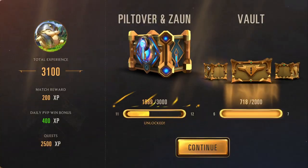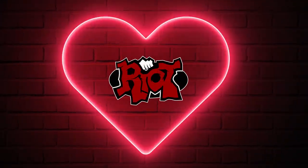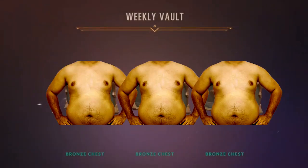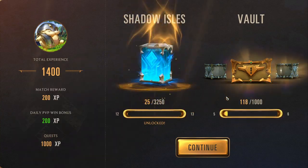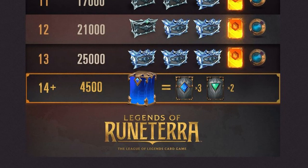The other place where XP matters is the weekly vault. While I was working on this video, Riot decided to update the weekly vault and the expedition reward system, so I had to re-edit everything. You start off with three bronze chests, which can be leveled up. Each level up will upgrade your smallest chest. It goes from bronze, to silver, to gold, to platinum, to diamond. If you go beyond diamond, you will get a capsule — this is a recent addition.